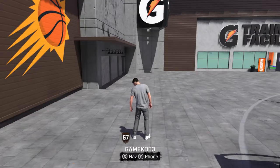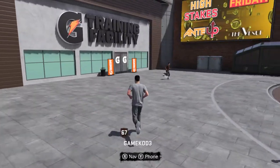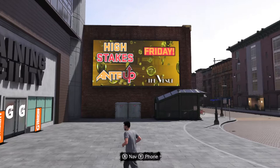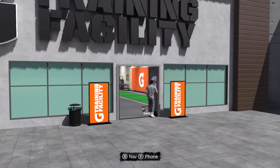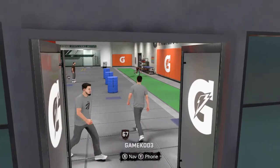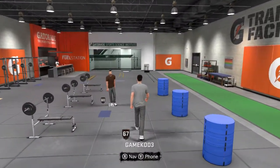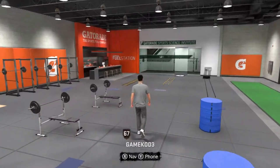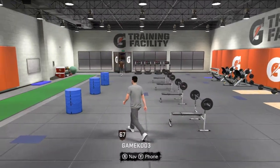You can see my VC balance and my attributes. Right now my character is a level 67 overall — we're trying to get to the road to 99. The training facility is cool because you can walk in here and update your ability to have better stamina and stuff like that, which is super important in NBA 2K games because if you can't run, you're really not that good.